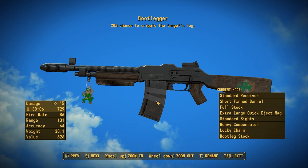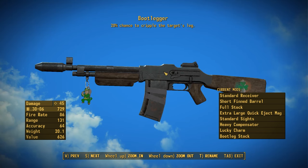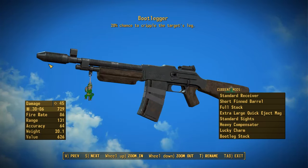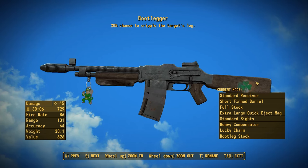Now let's talk about the different uniques. Starting with the first unique: the Bootlegger, which is a bit of a pun. It has a 20% chance to cripple the target's leg. You'll notice Irish-themed furniture including an Irish stamp and a little leprechaun Vault Boy, because it's actually found in the Shamrock Taphouse — the Irish-themed taphouse, hence the name Bootlegger. It also offers different wood textures that are more beat up than the standard, with nice custom decals. The lucky charm is even its own attachment slot that gives different stat bonuses.